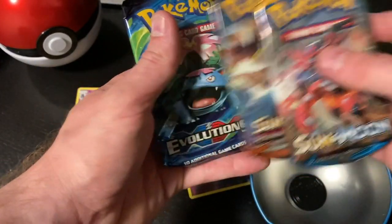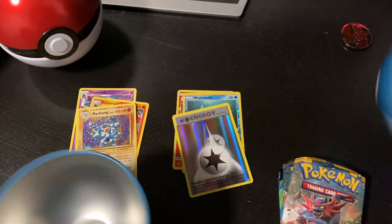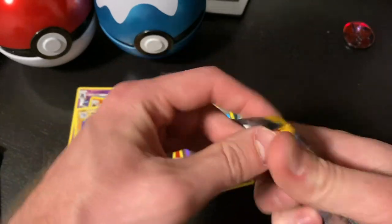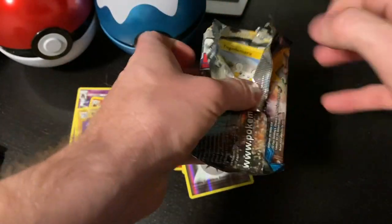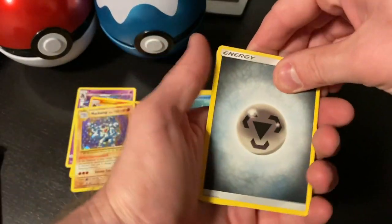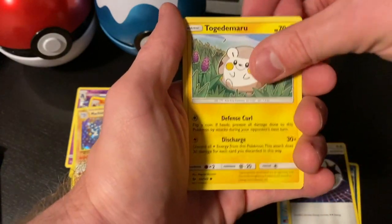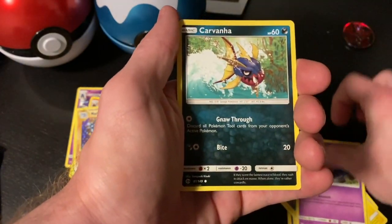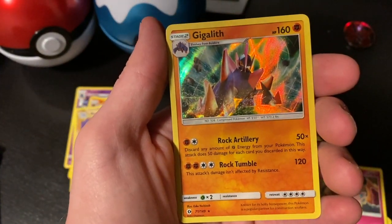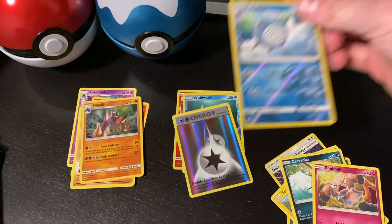This pokeball comes with Sun and Moon, Burning Shadows, and another XY Evolutions — same as the last one, same coin. Opening the Sun and Moon pack: energy, Croagunk, Rockruff, Piplup, Muk, Double Colorless Energy, Togedemaru, Poplio, Zubat, Carbink, Snubbull, reverse holo Poliwirl, and a holo rare Gigalith! That is nice and shiny — I like that a lot.